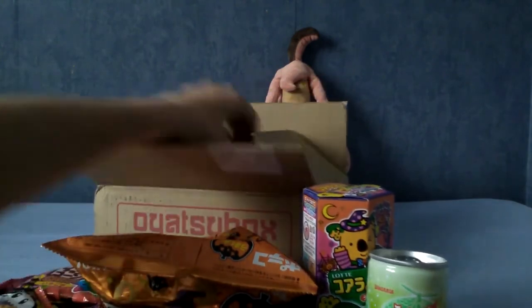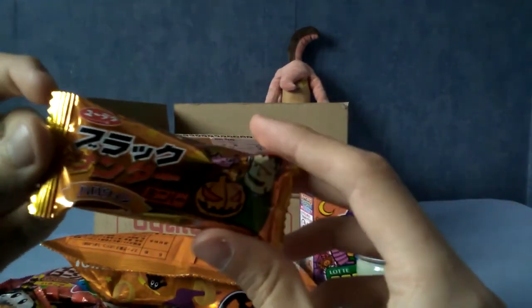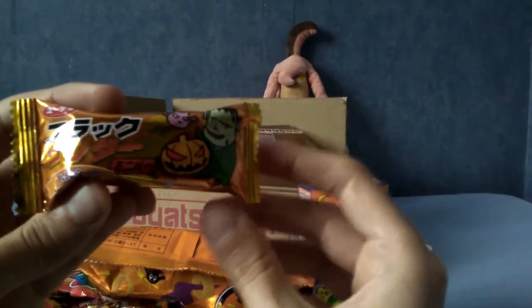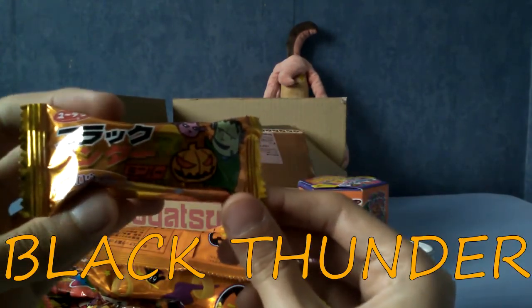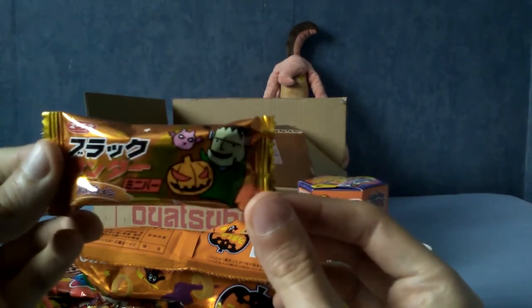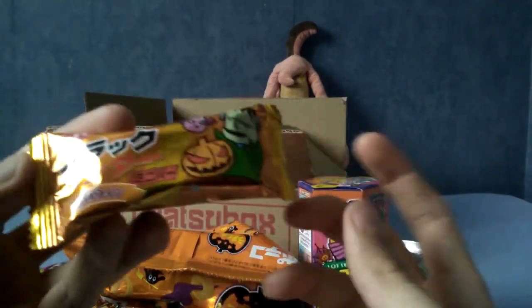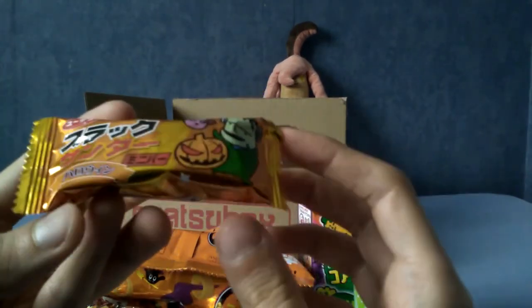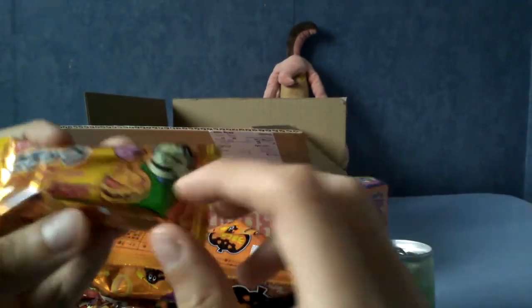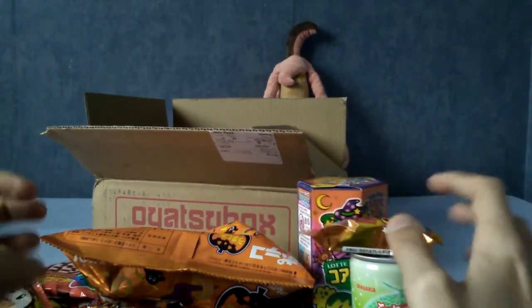We've got this — this is Black Thunder, apparently a very popular chocolate bar in Japan. It has some Halloween stuff — I think it's just the regular chocolate bar with Halloween wrapping. I do like orange; it's one of my favourite colours. And pumpkins and stuff — it's a cool bit of decoration there.